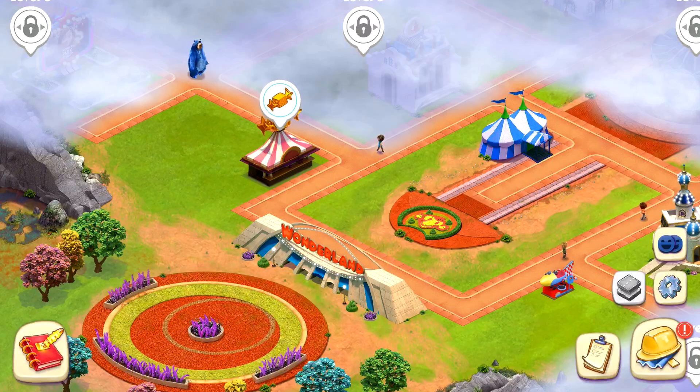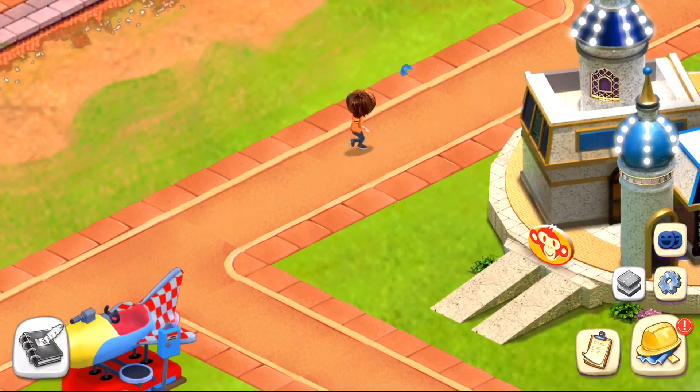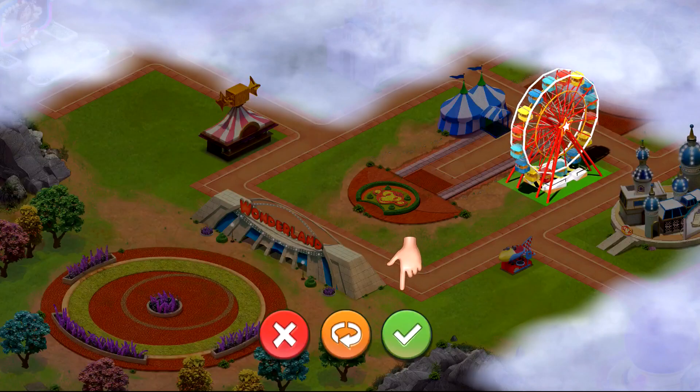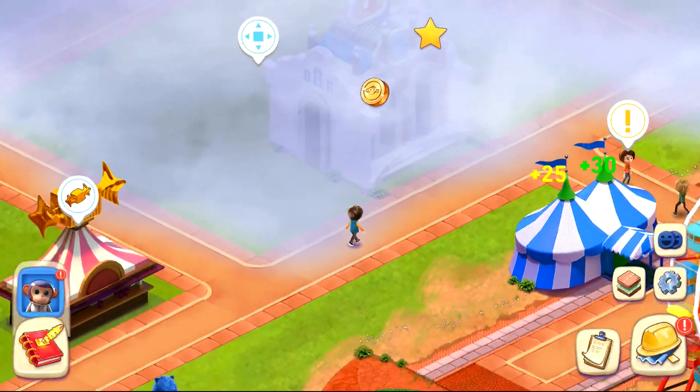Magic Rides is a theme park simulation game that puts you in charge of your own park. Now if you see any blueprints flying around, you better go after them — get back here! Finding blueprints will help you expand your park's areas and bring in new rides for your guests.